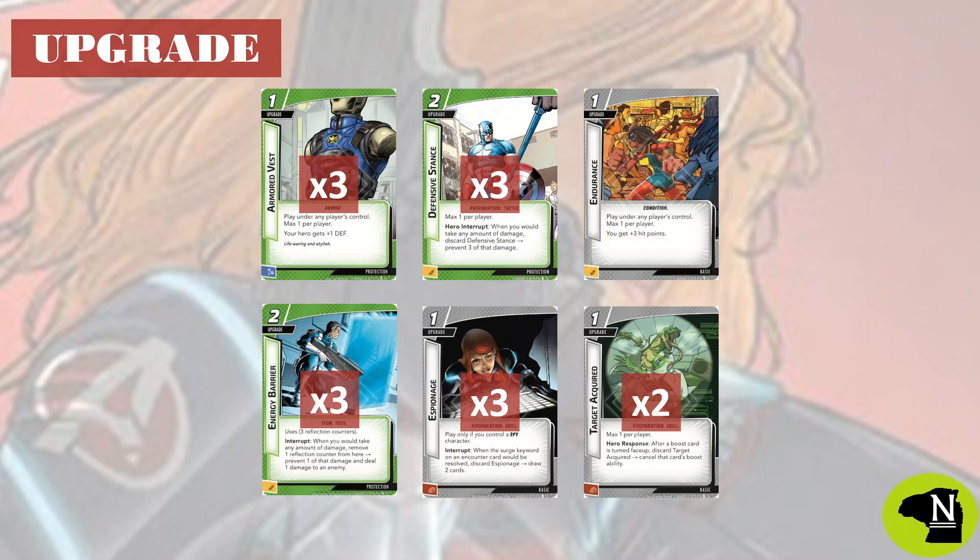Although Armored Vest has a one per player limit, we are going to run the full three. We need this early so that we can start defending with Black Widow as soon as possible. One of my favorite cards from the expansion pack is Defensive Stance. It is kind of a plus three defense, but it can also stop damage from direct damage treacheries. It is a preparation and we are going to play three copies, so don't be afraid to activate this liberally to preserve our health.